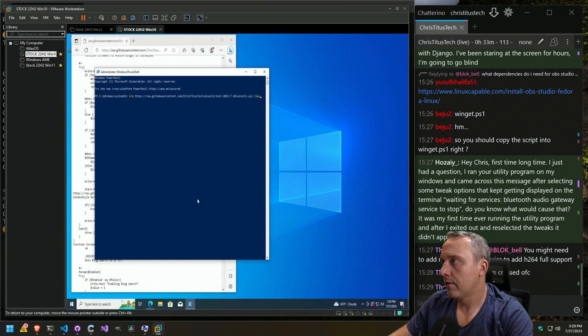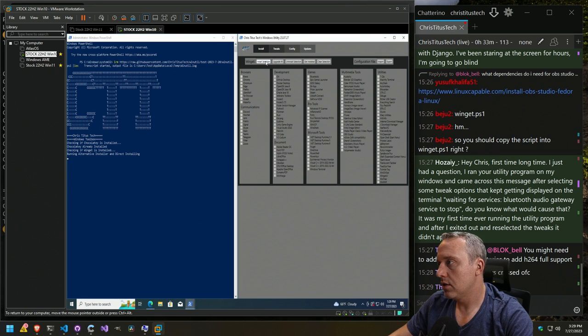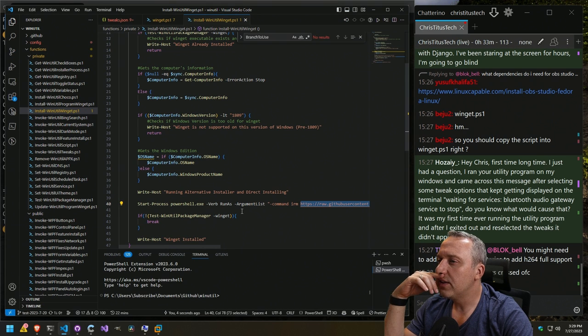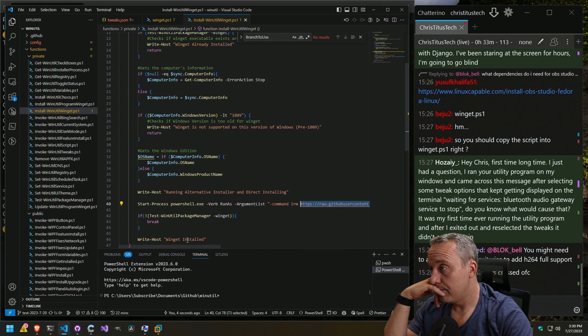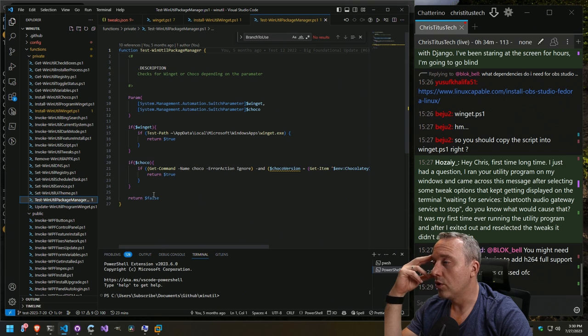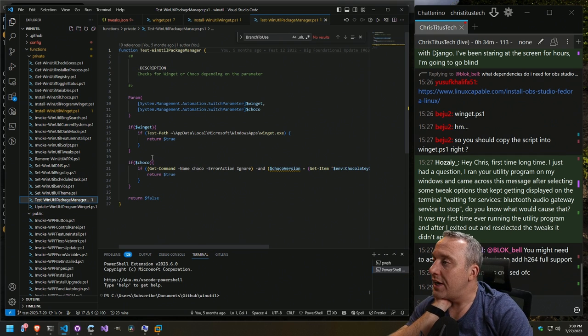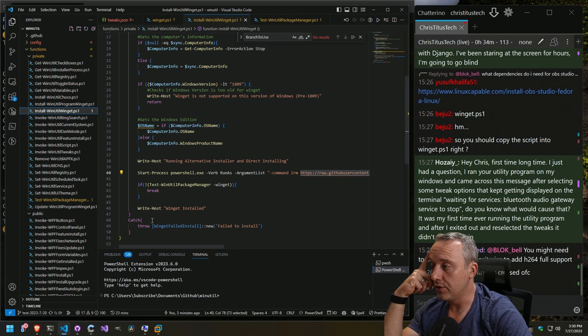So we're going to launch into the test branch. We're going to test it — it should open up a new window, but it did not. Let's see why. So we started the process with the argument list command. It's doing an invoke rest method, grabbing WinGet and then outputting to host with action stop. Test WinUtil package manager. I think this is being called too soon and that's causing issues. We probably need that to wait for the command to finish before doing it. It's fine to test it, but once it tests, it breaks, which might throw it into the fail-to-install catch.